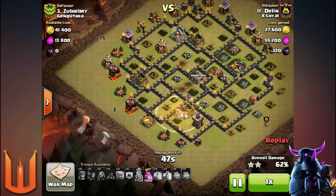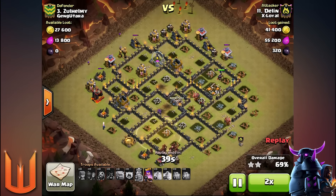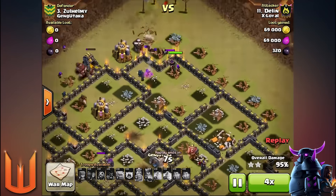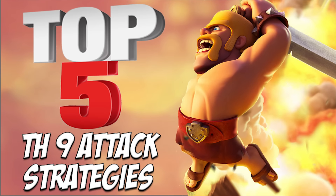GoHo attacks are one of the quickest if you execute it right, especially if you have lots of hogs left at the end to clear trash. It's a really good idea to bring one or two Wizards to help clear the trash at the end just in case you lose a lot of hogs and they can't finish it. Those are the top five — let me know what your favorite attack is and how you'd reorder these strategies in the comments below.